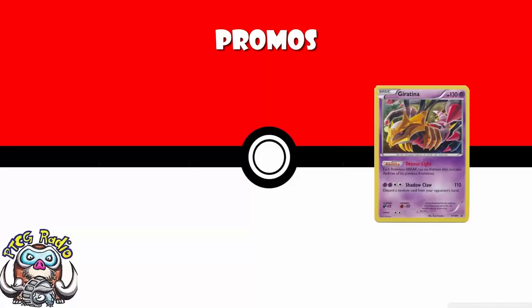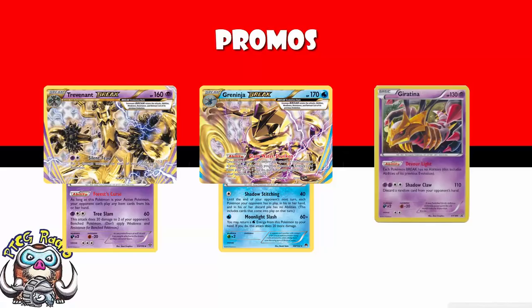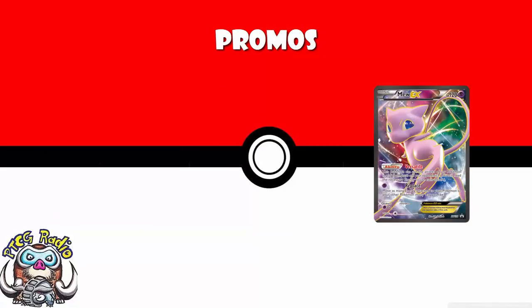We are losing Giratina. Giratina essentially saw play mostly against Greninja — it stopped abilities of any Pokémon-BREAK, including their non-BREAK form. It did see a little bit of play against Trevenant BREAK to turn off Trevenant's ability for a while, but really it was all about turning off Giant Water Shuriken. It was a great tech against Greninja.